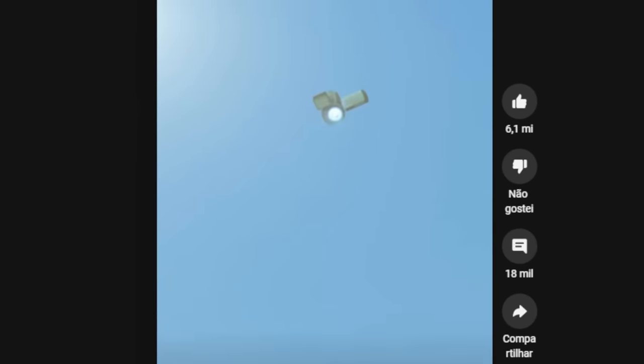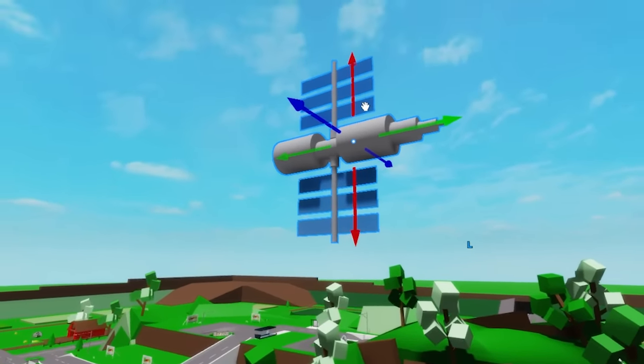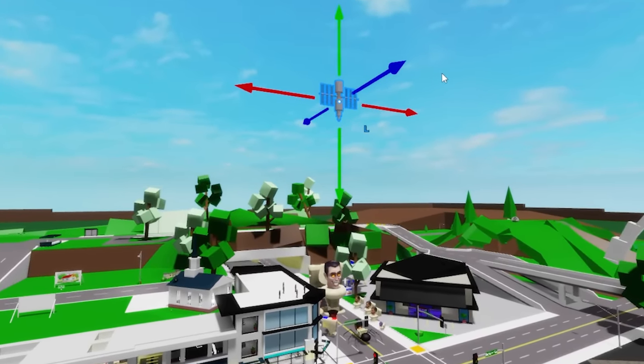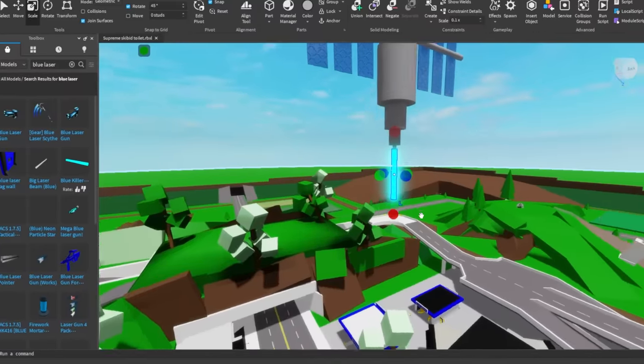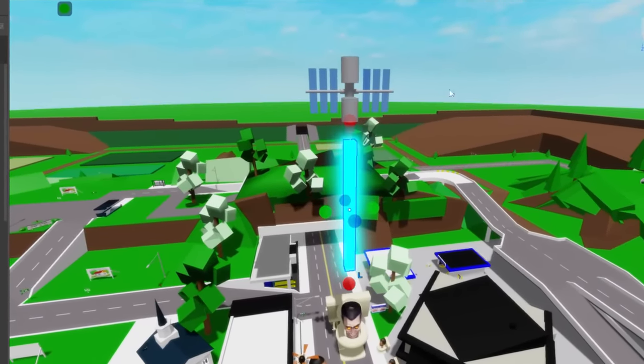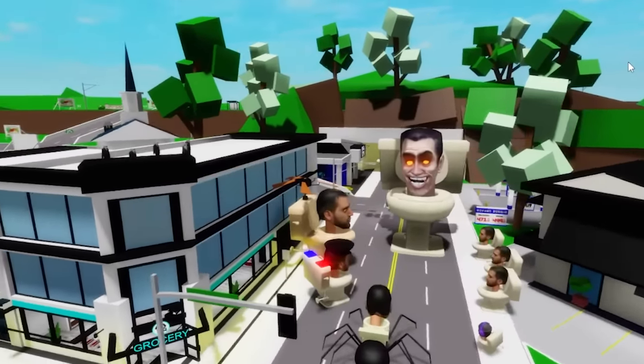Now we need to create this laser beam that will fall from the sky to eliminate all Skibidy toilets. To do this, I'm going to use this satellite. I just need to make some tweaks to it so that it points downwards and aims exactly at the head of the Skibidy boss. And now I'm going to put this laser here to make it look like the satellite is really attacking the toilets. This scene was exactly like the video we saw just now.